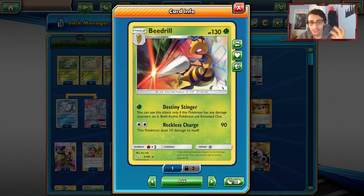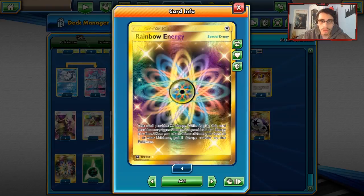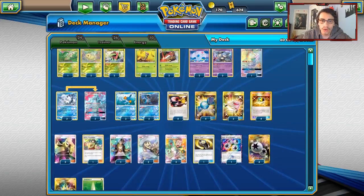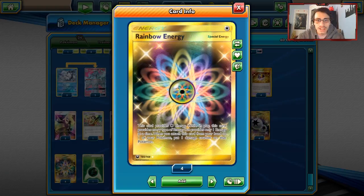Destiny Stinger is very cool and fun, but the only problem is getting damage on Beedrill. The main way is with Rainbow Energy — when you attach it, it counts as any energy but you put one damage counter on that Pokemon, making it a perfect substitute. You can also use Reckless Charge which does 90 and puts 10 damage on Beedrill, so as long as Beedrill doesn't get KO'd, you can follow up with Destiny Stinger.